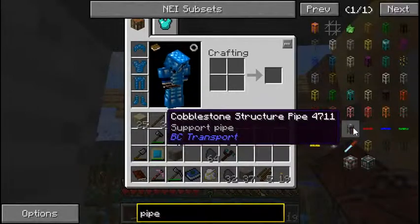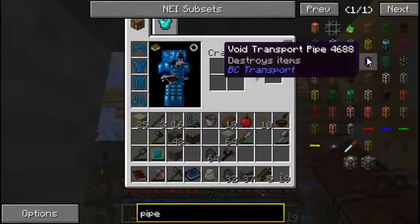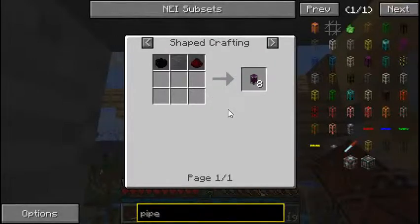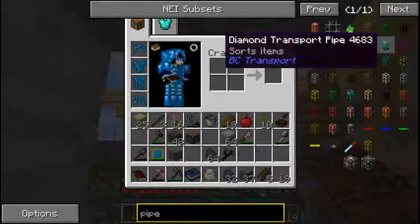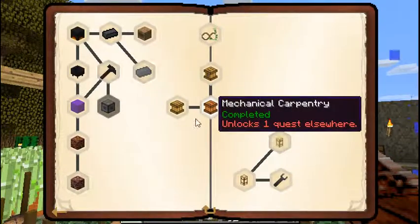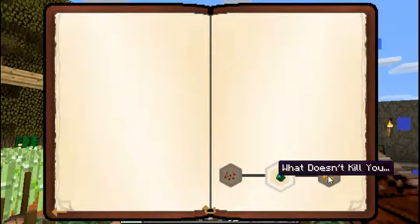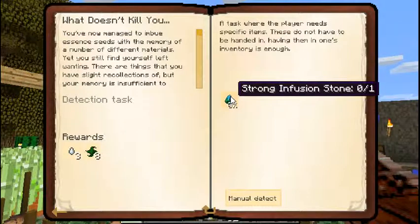Let's see - mechanical pipe advance, this must be void. It takes redstone and black dye, which I do not have redstone yet. So in order to get redstone, we'll have to go into another quest line - 'What the World is Built From' - to get our redstone. And I think glowstone is what 'Doesn't Kill You Makes You Stronger' is for - a strong infusion stone.